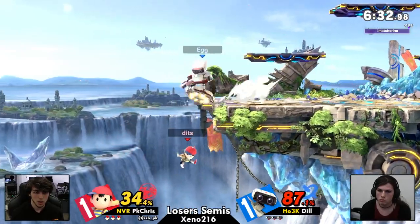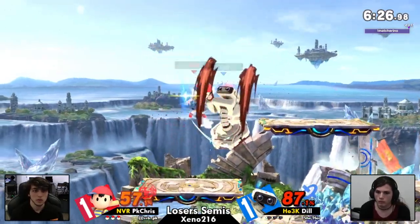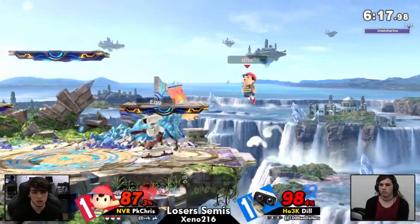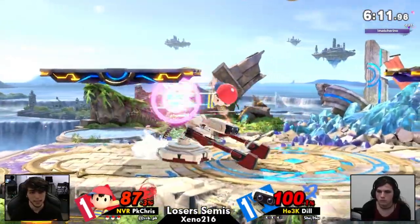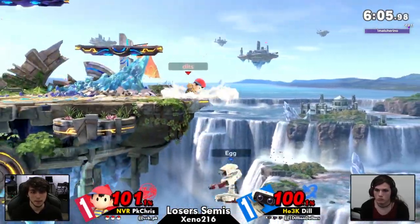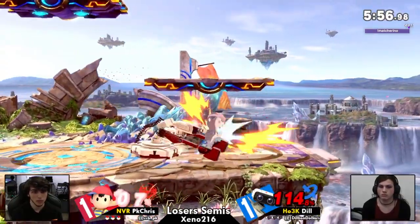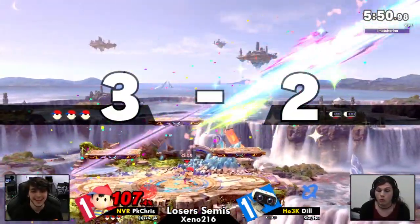That stall is so good — knowing that timing so well doesn't pay, Chris. Even with seven frames, that's really difficult to time. Seven frames of spike. Nice stay by Dil going to get her right back into this game percent-wise. Nicely spaced by Dil. I can't believe that back air missed big boy Rob. That caught the jump, I think. Nice air dodge. PK Chris, that back air — not enough just yet. PK Chris hasn't tried to catch a ledge stand with yo-yo yet, so I'm wondering when that's going to come out.